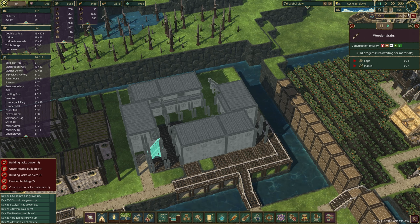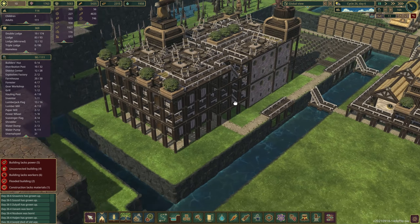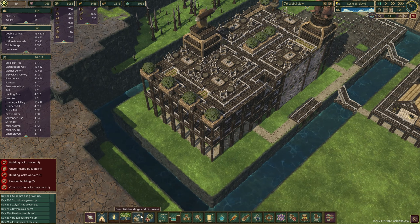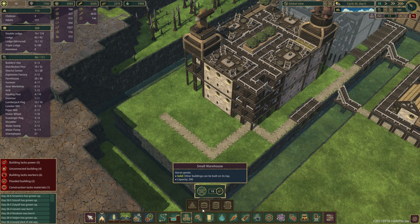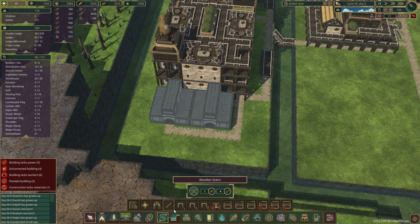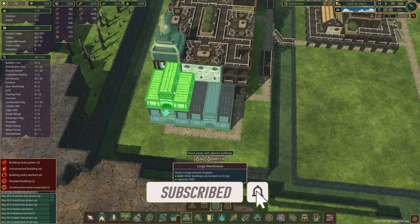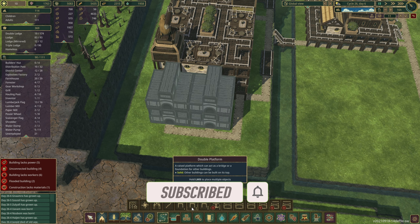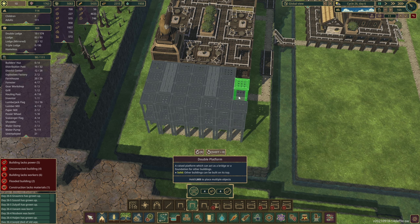And now you're asking: but where are the warehouses? No problem, they are here. Go to storage, large warehouse — one and two. Then set your platforms. Again, storage, large warehouse — one and two. Then go for platforms. Now we want double platforms or standard ones if you like, all the way around.